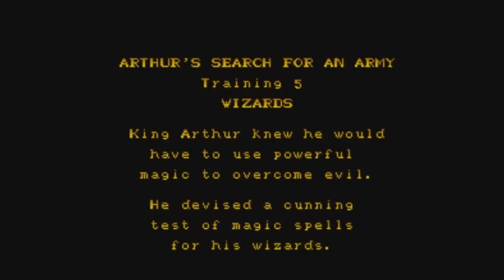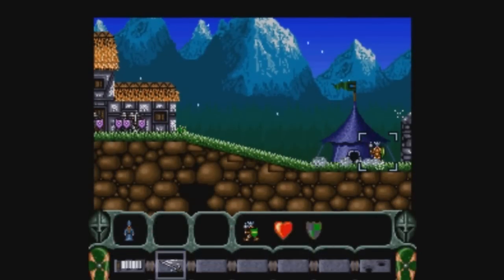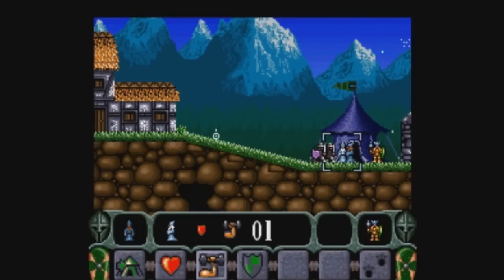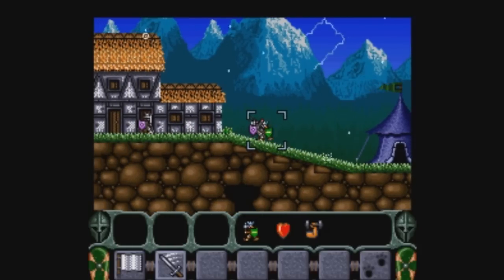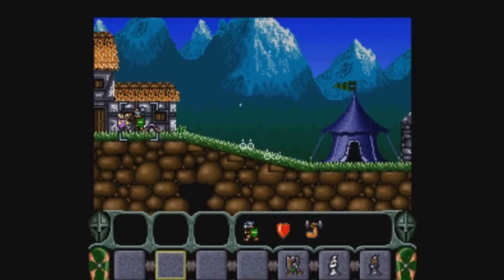Training five: wizards. This is actually the most difficult of the training levels. The wizards are useful but you only get them in this level — they're more of a supporting role and quite dangerous to use. This is the black wizard — he has all sorts of different spells. I'm going to cast the lightning spell, which is useful but also has the possibility of killing Arthur. So I'm going to use the white wizard and have him cast the invincibility spell. This is the easiest way to get through the level — just make Arthur invincible and have him kill everything.